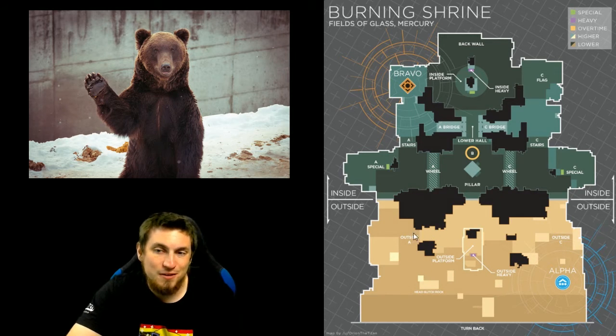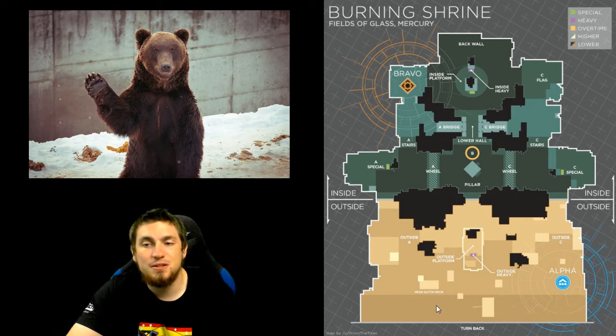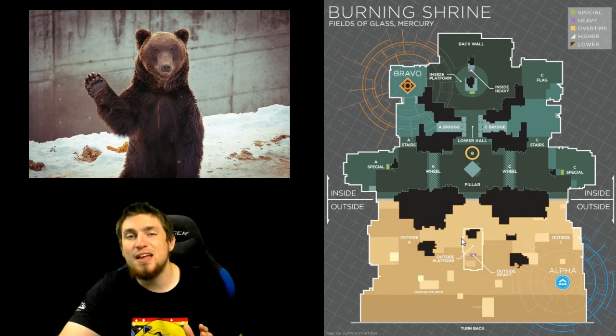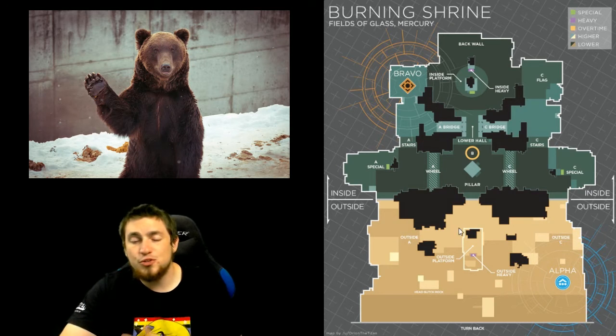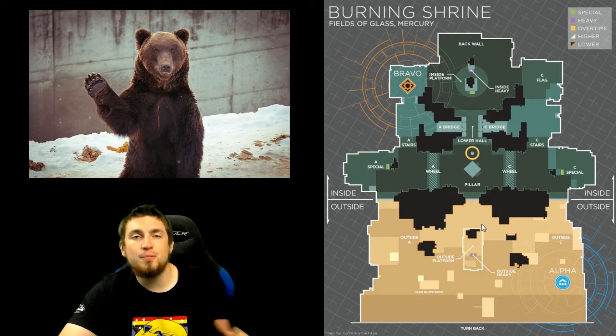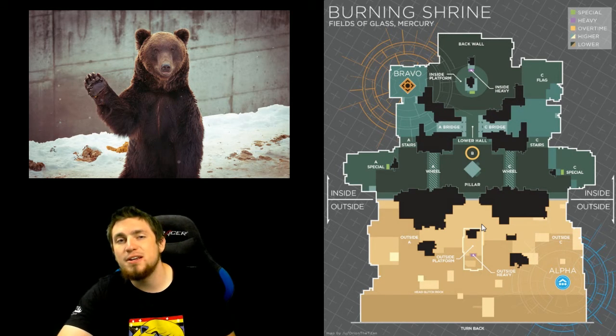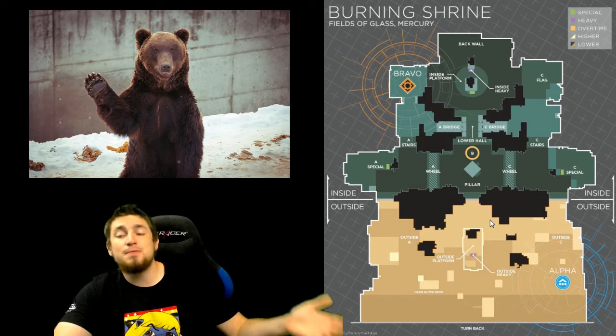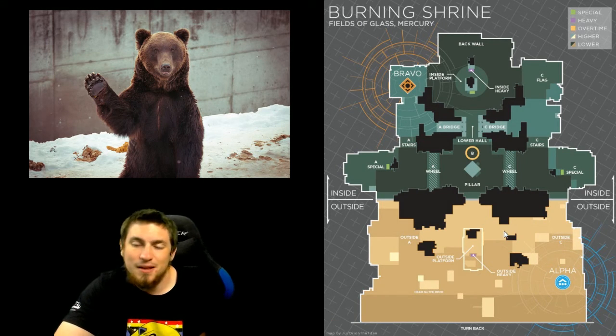With that combo I can generally get outside really fast — faster than they expect — and get out to this doorway area, this hallway, this nook, before they get to their hardscope head-glitching areas. I can get up in their business and cause a lot of chaos to disrupt their lines, not really looking for kills personally, but just to throw them off so they can't hardscope very easily. This enables my team to push very effectively, and then after my team follows up, I follow up and get a lot of kills.